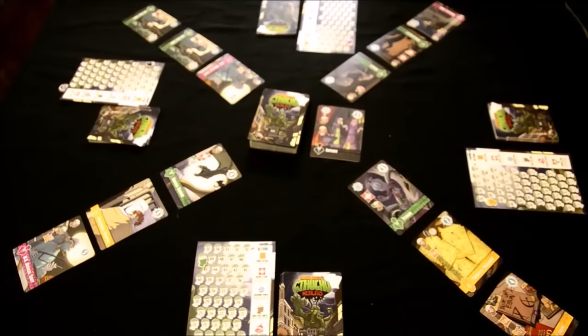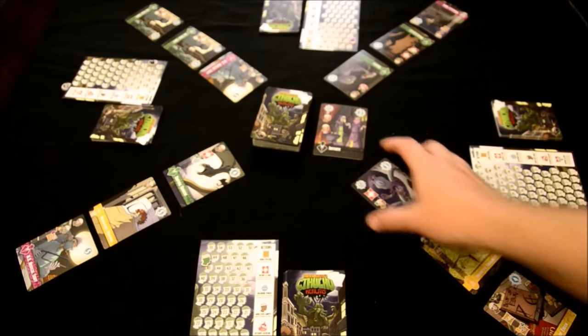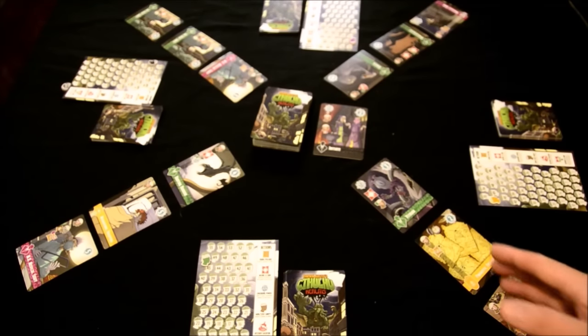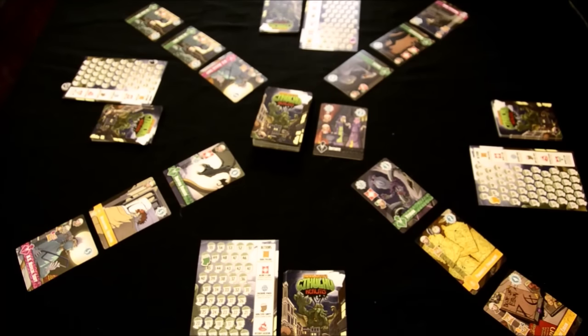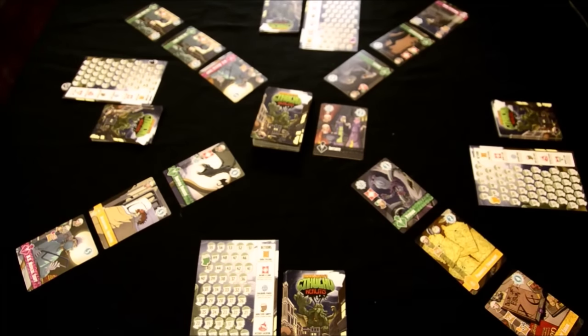If you ever get above 55 points, you can use this little tracker to keep track of that. The setup here is for a four-player game. In a two-player game, you would only have one row of five cards between you and the other player. For a three- or four-player game, you have a row of three cards between each player, and you can only take or conjure cards from the rows on either side of you. So you mainly impact the players on either side of you.